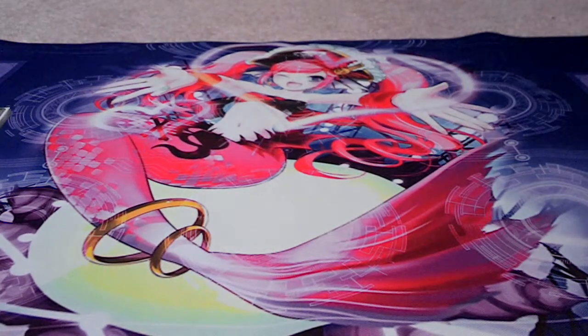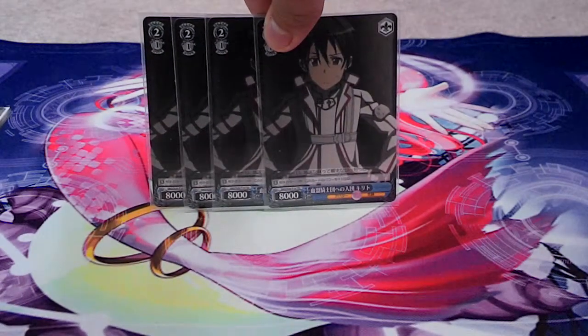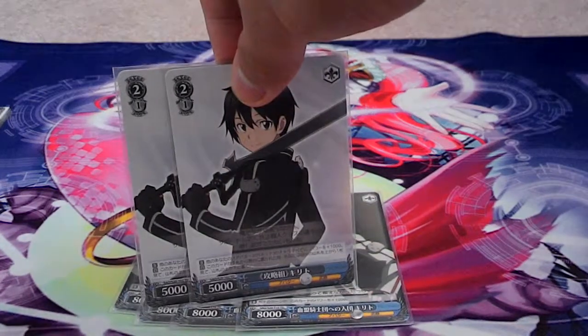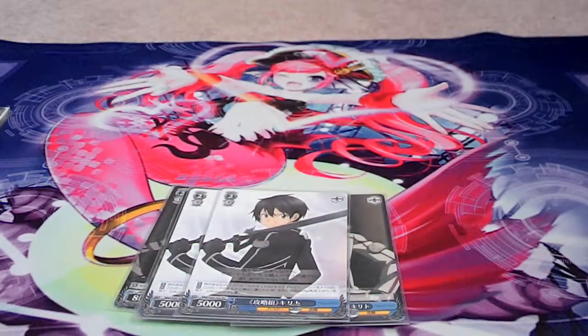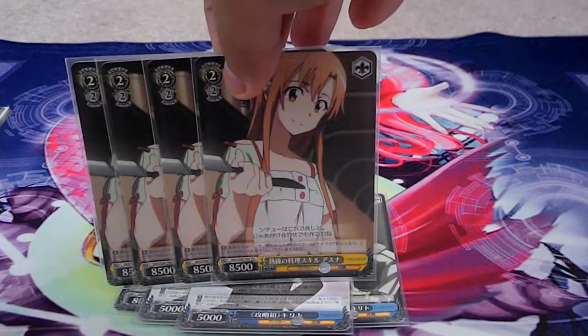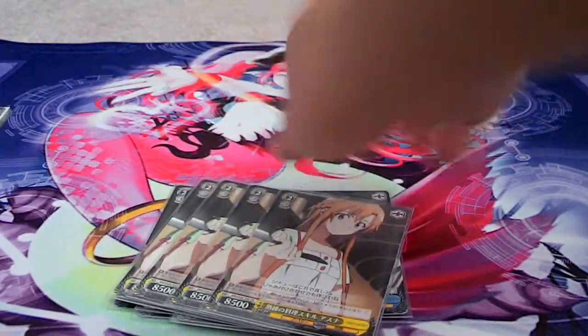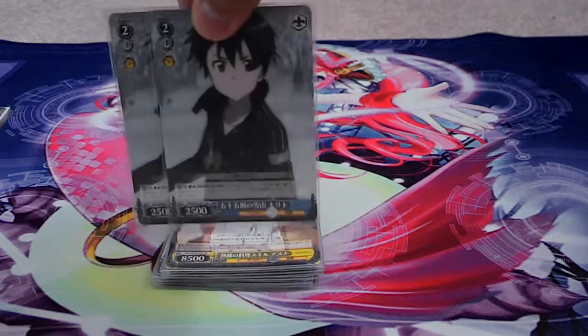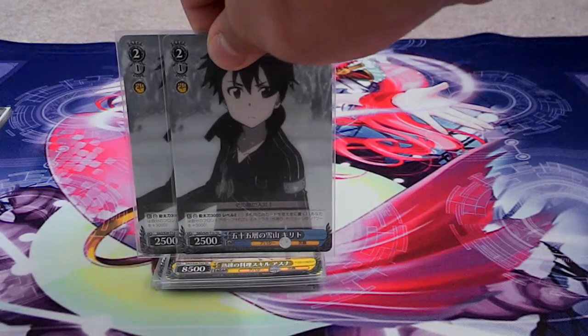For twos you have quite a bit — twelve total. You have four of these Kirito's, the 8k plus one. You have two of the Mooster Kirito's. Four of the Asuna as a game plus 15, if there are three or more of her and/or Kirito's beside her — I can't remember exactly. And you have the two block cards that come in the trial deck, the 3ks.